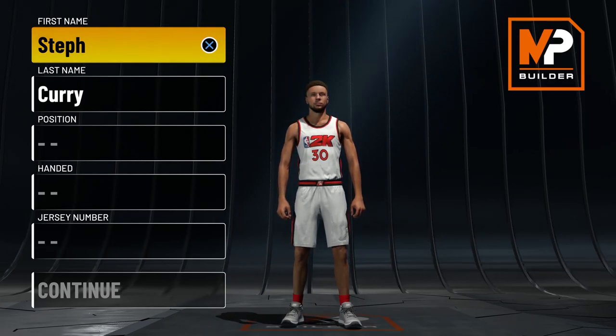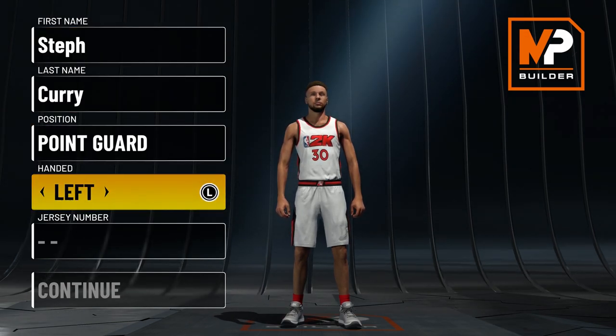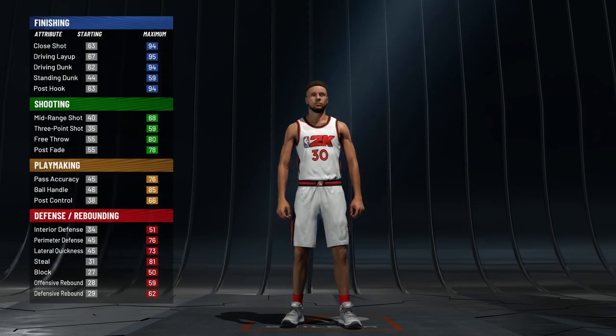What's up guys, it's Josh back with another video. Today I'm going to show you guys how to make the Steph Curry build in NBA 2K22 current gen. Obviously Steph Curry is a point guard, he's right-handed, and he wears number 30.